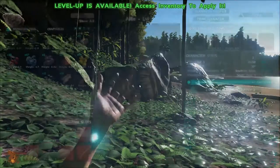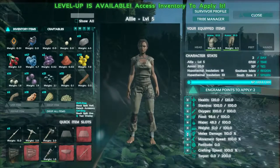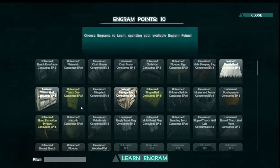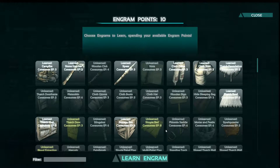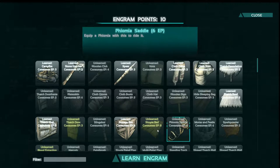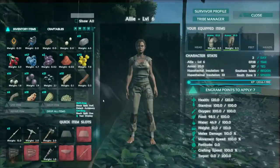We need some fibers and some wood to level up. Health is good, melee, movement — let's take weight up a bit. 10 engram points. Let's go — can we do the bed yet? No. But we can do wood already, that's awesome. Oh, it's right here — simple bed, we need hide. Sleeping bag... so I need to learn that before we can learn the bed, and this is 8 points so we don't even have enough to learn both. Let's learn the sleeping bag for now.